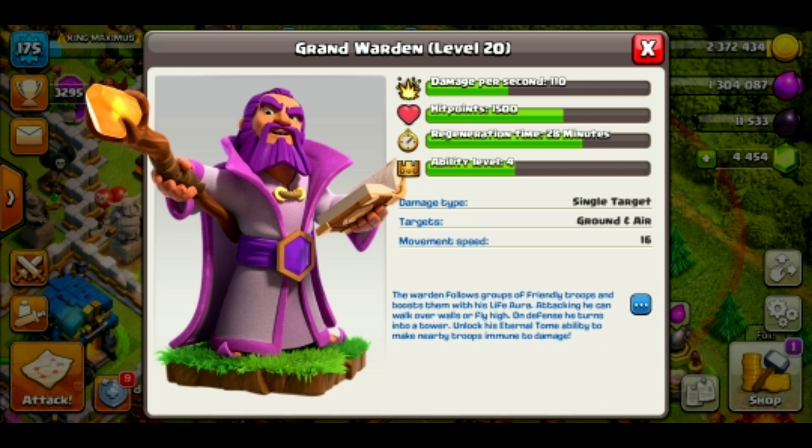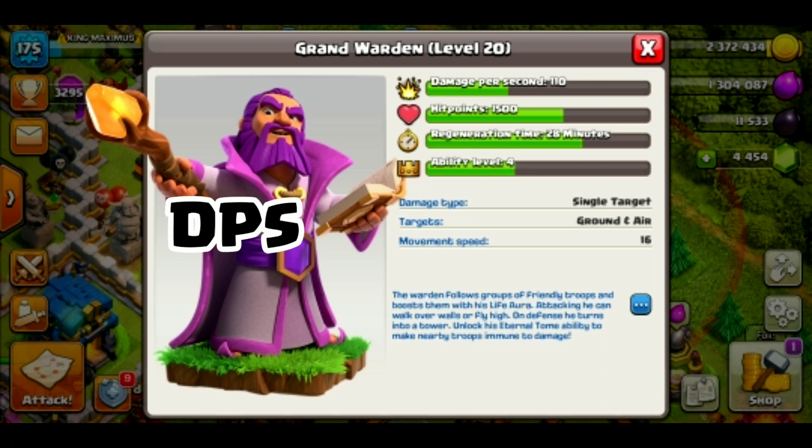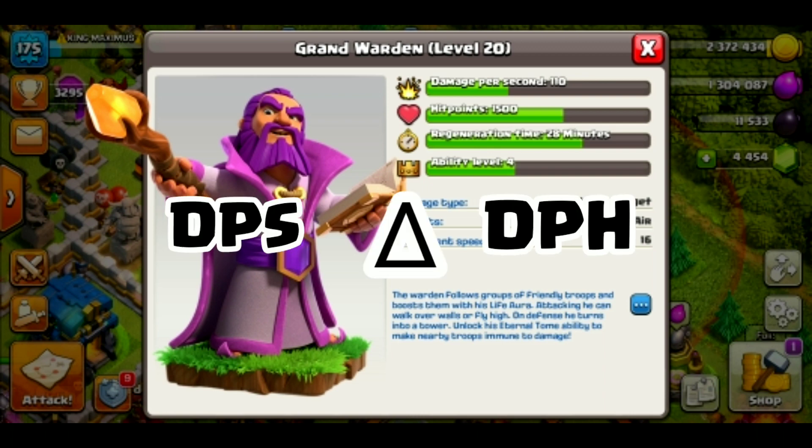Let's go to the Grand Vard. Let's go to the R-set tower. The R-set tower has a level 20. The R-set tower has 1-10. If you don't know what to do, the R-set tower has a damage per second.